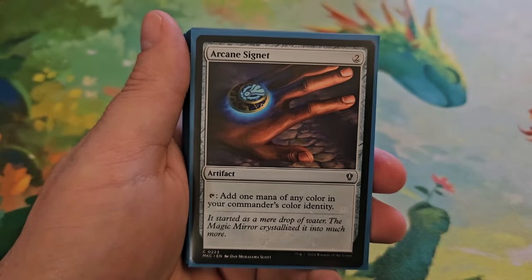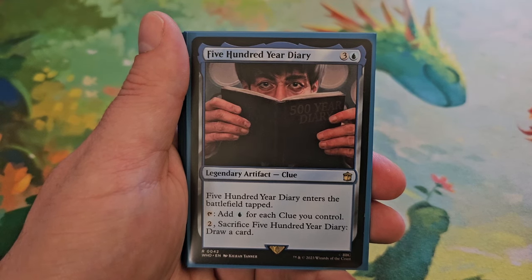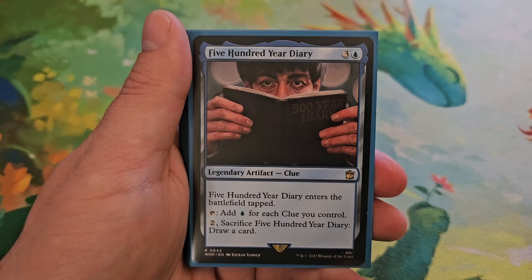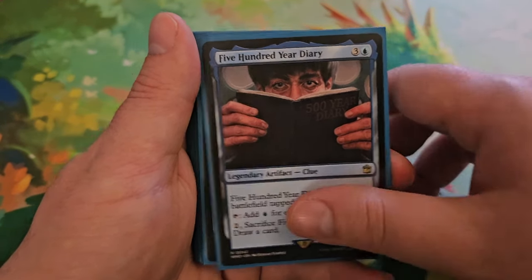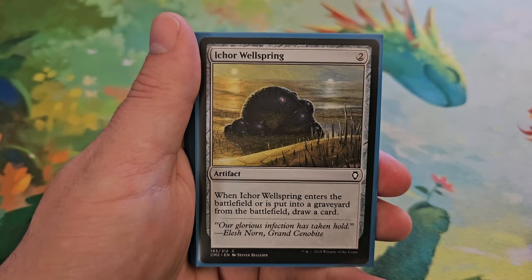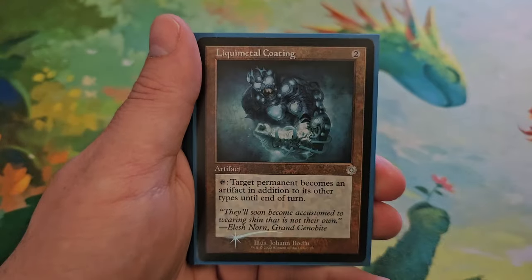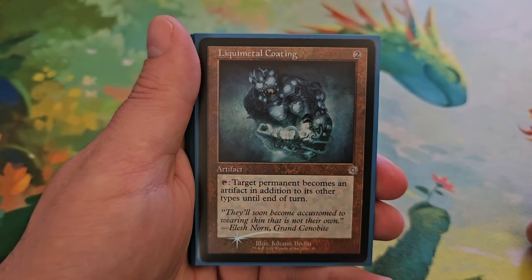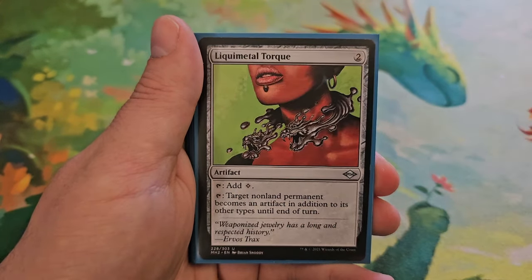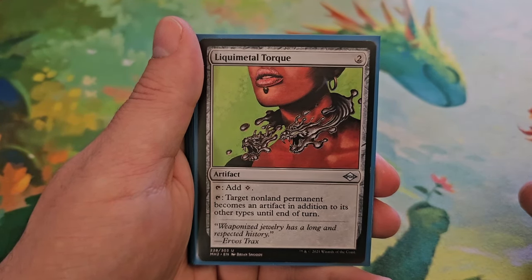Next up is artifacts. Starting with Arcane Signet for two — tap to add any mana of your color identity. 500-Year Diary for three and a blue — enters tapped; tap for blue for each clue you control, and tap two and sacrifice it to draw a card. Ichor Wellspring costs two — when it enters and leaves the battlefield, you get to draw a card. Inspiring Statuary for three — non-artifact spells you cast have improvise. Liquid Metal Coating for two — tap to have target permanent become an artifact in addition to its other types until end of turn. Liquid Metal Torque for two — tap for colorless, or tap to have target permanent become an artifact in addition to its other types until end of turn.